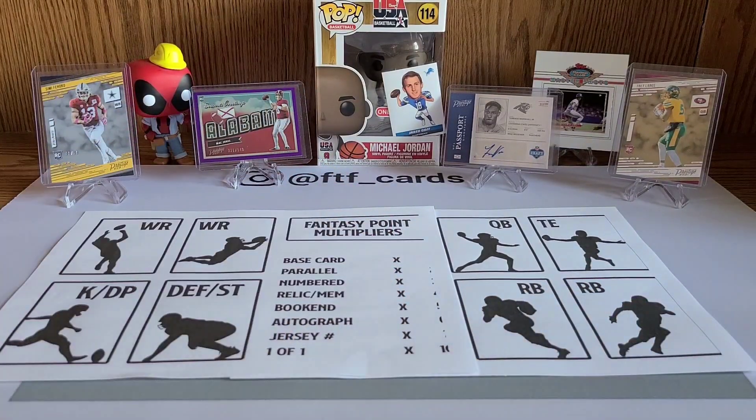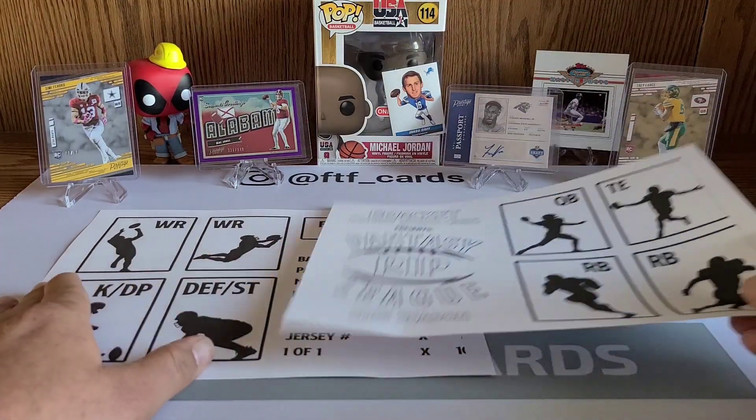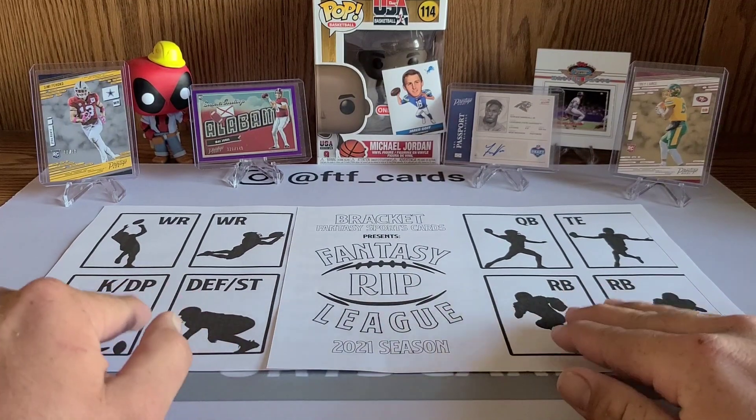If we get a 1-of-1, it's a 10x multiplier. A player jersey-numbered card is a 7x multiplier. An autograph card is a 6x multiplier. A bookend — like a 1-of-149 or 149th of 149 — is a 5x multiplier. Numbered cards get higher multipliers and parallel cards get less, all that fun stuff.